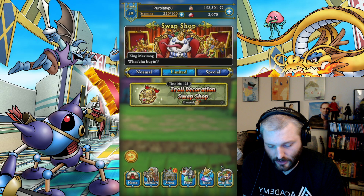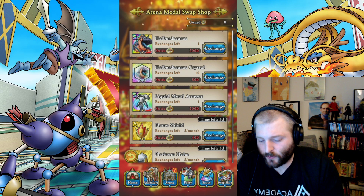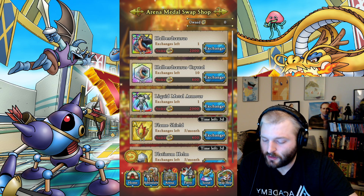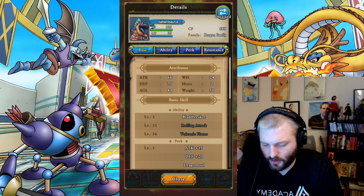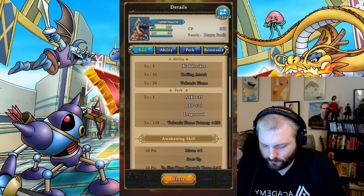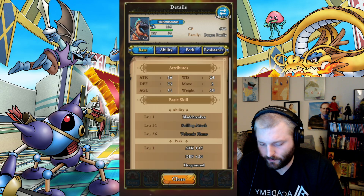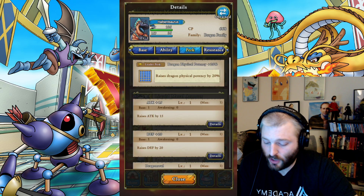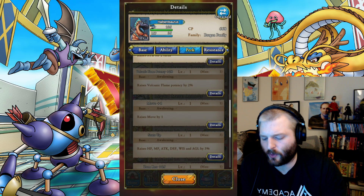I actually want to check out the arena swap shop first. For 2000, you can get one Habersaurus. What's interesting is there's only 10 in here — I assume he needs more than that to fully awaken, probably 40. Let's take a look at his abilities. Dragon soul, volcanic flame potency — he gets move plus one right away, pretty good. We don't know what his stats are going to look like at level 110.